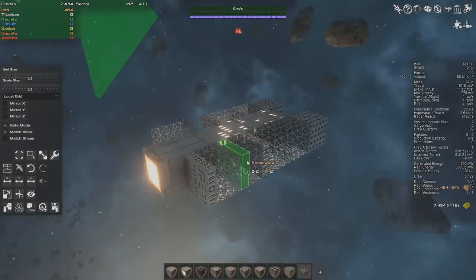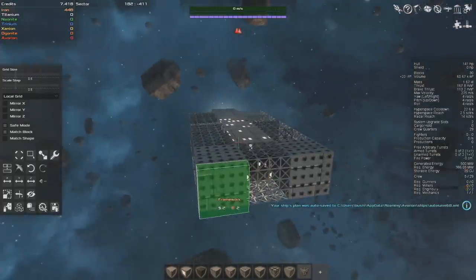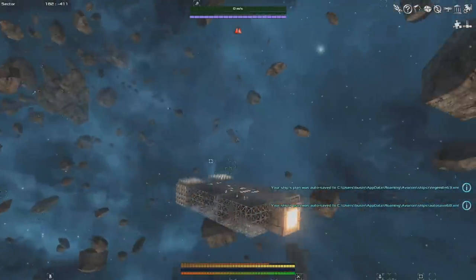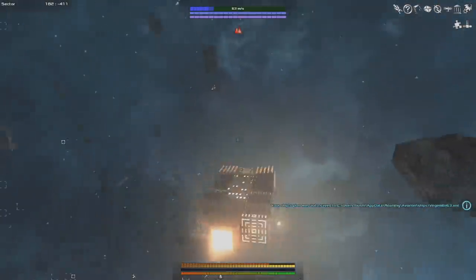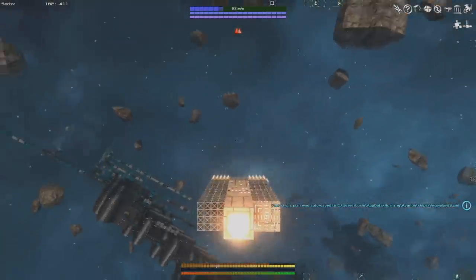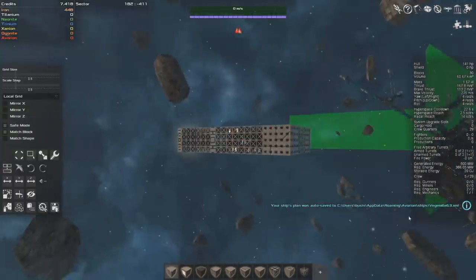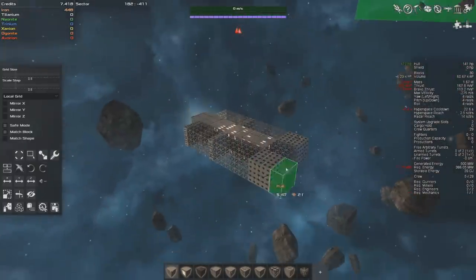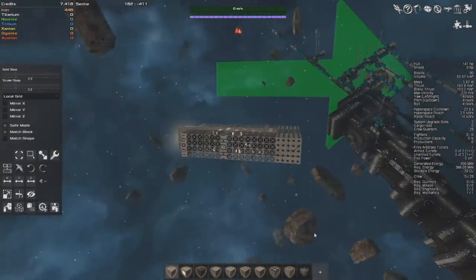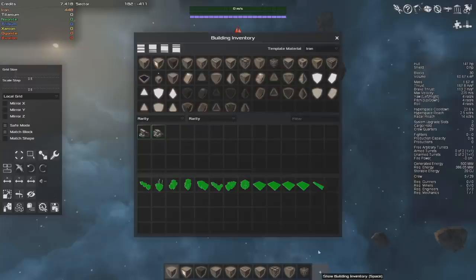We now have a very basic but quite functional ship really. It doesn't look like much, but it's very maneuverable. It'll actually go quite fast because it's fairly light. However it's extremely flimsy. If we get shot by a pirate a couple times, chunks are going to start getting blown off our ship. We don't actually have that much overall hull health since we're mostly made of frameworks and a couple other low health components like thrusters and gyros. We only have 141 hull health. That'll increase as we add things.